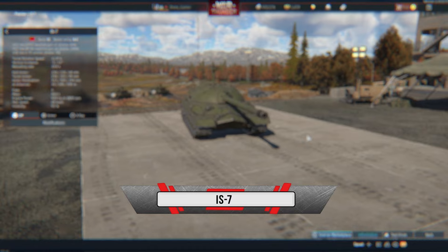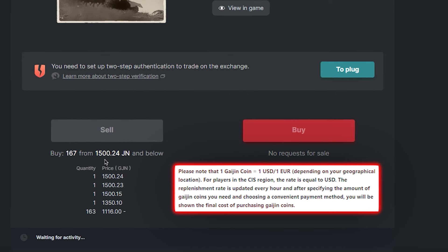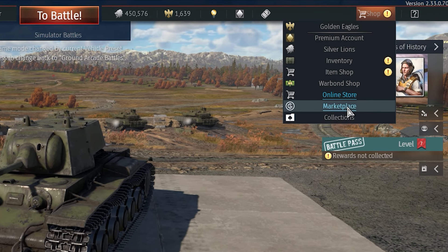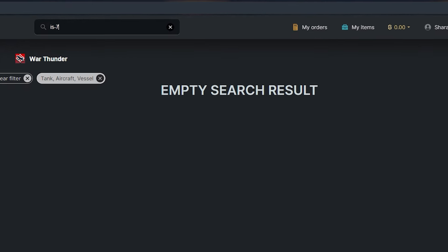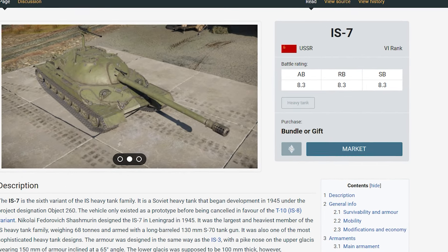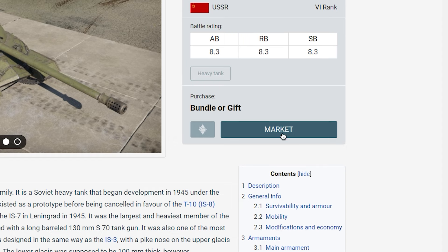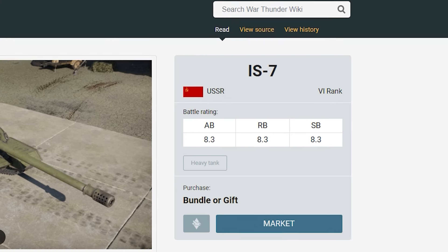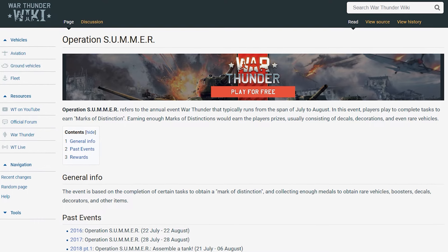Soviet Heavy Tank IS-7 — the promotional model, worth about 1,500 Gajan coins on the exchange, which is about $1,500. You can access the stock market through the in-game menu, simply adjust the search filters for the product you need, and stock up as much as your budget allows. But in the case of promotional equipment, it may not be available for sale at the moment, so use the War Thunder Wiki to find the tank, where a stock exchange button will take you directly to the bidding. You can get the IS-7 in your hangar by participating in the Operation Summer promotion.